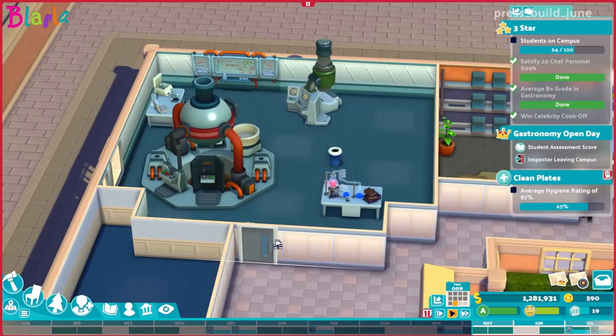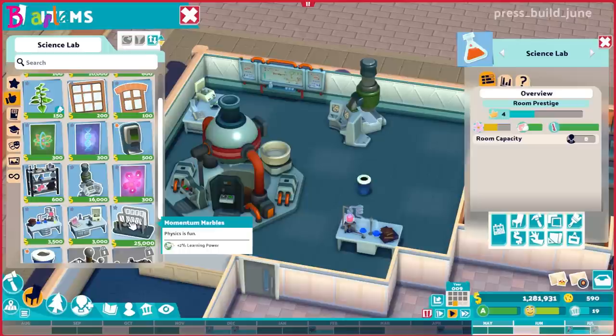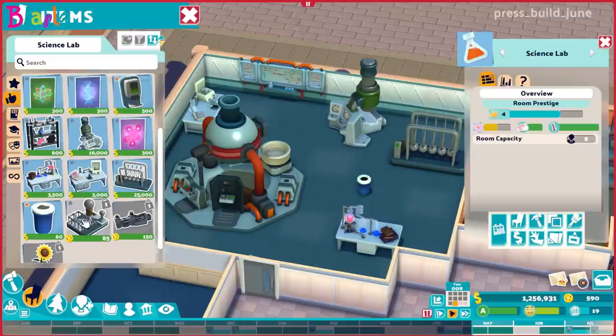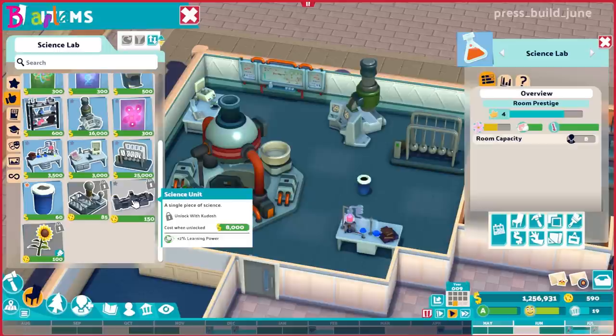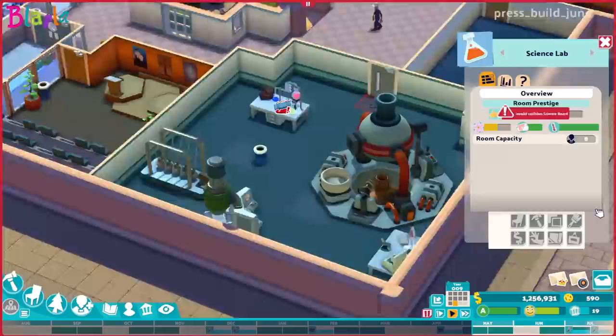This area is coming along nicely. We've got this science lab to do, and I'd like to try and fit as many items into this room as possible. If we go to the recommended items, another one we've unlocked is the Momentum Marbles — it's quite a large lab item. We also have these two others but I don't think we'll worry about those unless somebody asks.